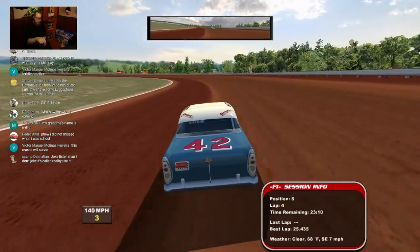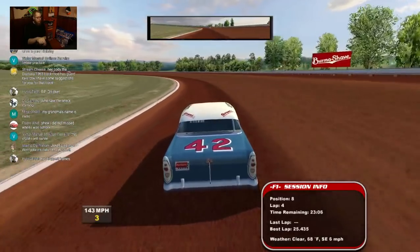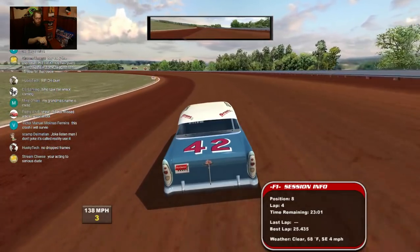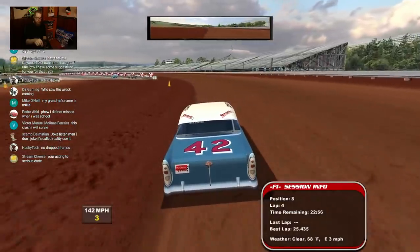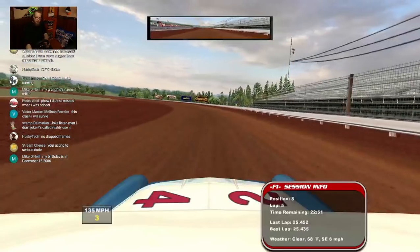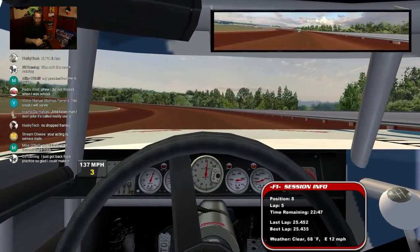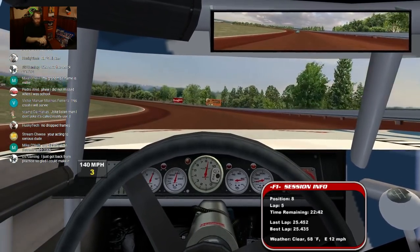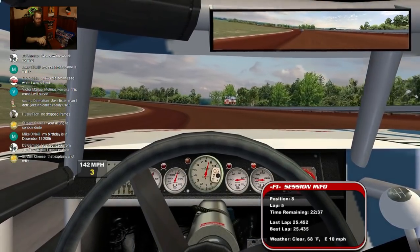Are those the ruts in turn two that were supposedly famous for making people sick? I got a little too low — now I lost traction, I'm going up the track and I have to ease out the gas. It's all about finding the right groove around the track — the perfect balance of steering angle and the speed you're going.